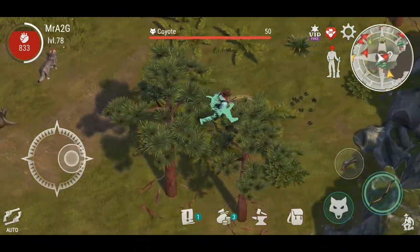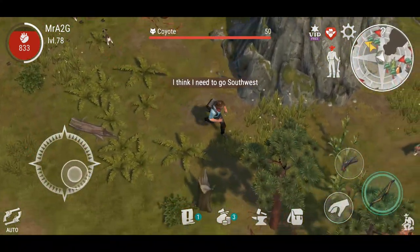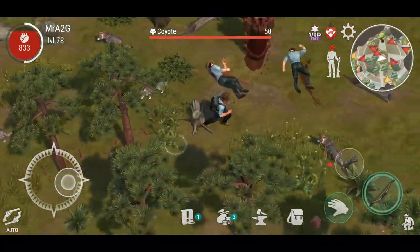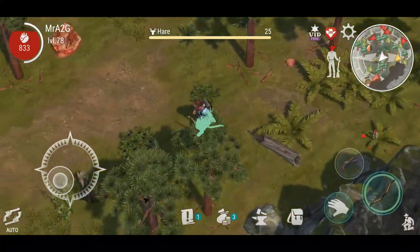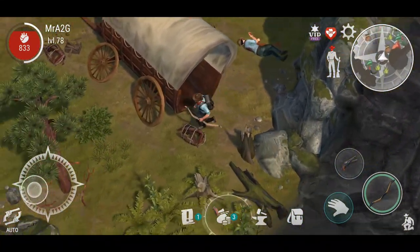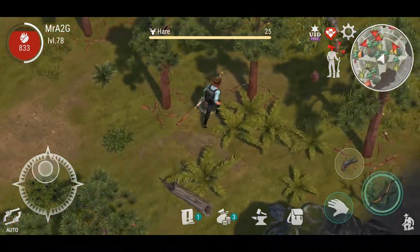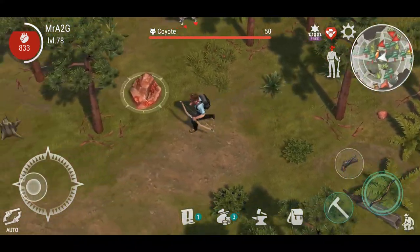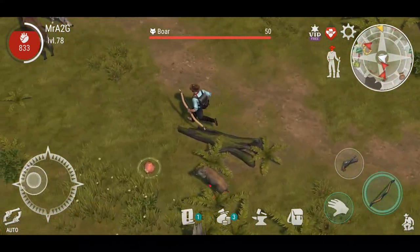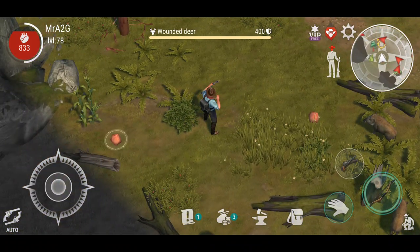Here's our next clue — I think I need to go southwest. Just going to run around here and see what's up. West should be this way — actually the other way. Oh, there we go! Wounded deer — I need to take him down.